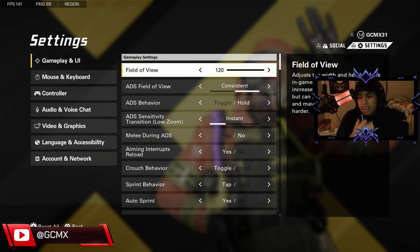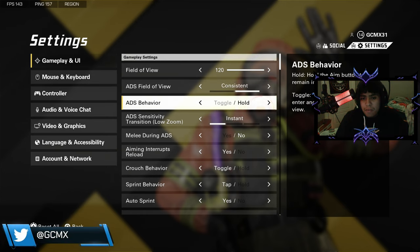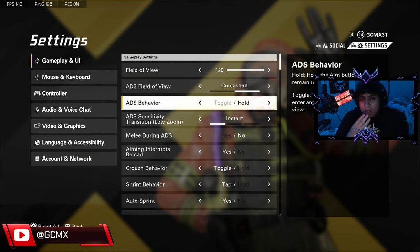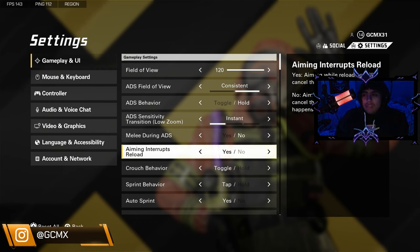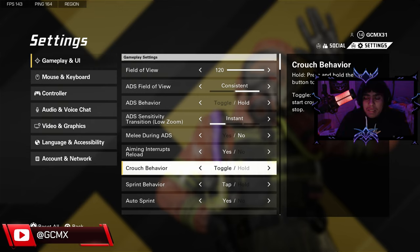I play at 120 because in Call of Duty I usually play at 120. Use consistent — this will give you good performance for anything like field of view and whatever. I usually ADS on hold instead of toggle. Hold is pretty good once you aim. Just keep this as default. Push no because you don't want that in your ADS main lane. Aim and interrupt — yeah just do that when you're reloading or someone's attacking you.